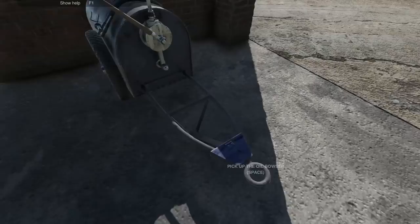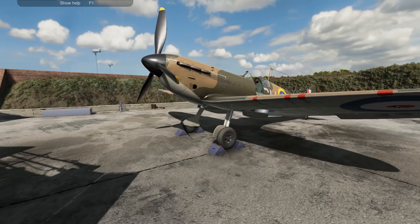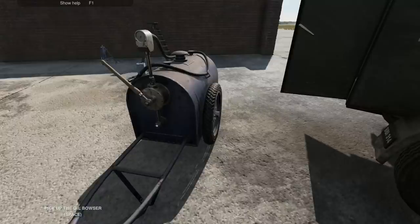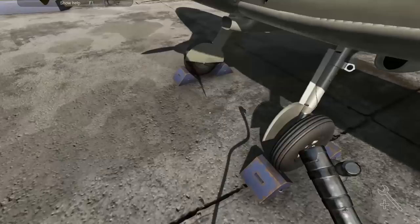Alright, that's screwed in. Let's see how hard it is. Wheel it over. Okay, put that down. We have to go on the other side — the truck is kind of in the way. Pick up the oil hose and we're going to just...